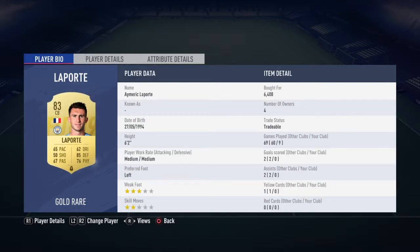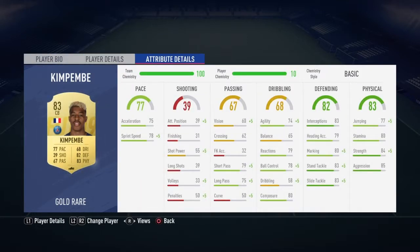The next guy is Kimpembe — I don't know how to say his name, but I think it's like that. He costs around 4K. He's 6'2", 3-star weak foot, 3-star skill moves, played 10 games with him. Pace not bad, shooting higher, passing okay, dribbling pretty good, defending 82 — Laporte was better — physical pretty good.